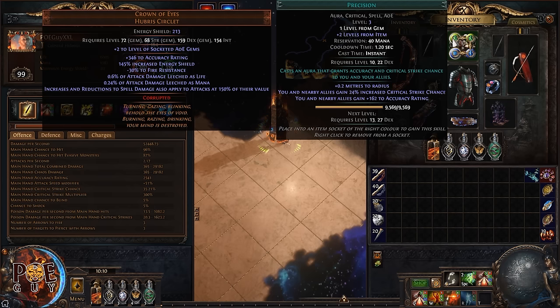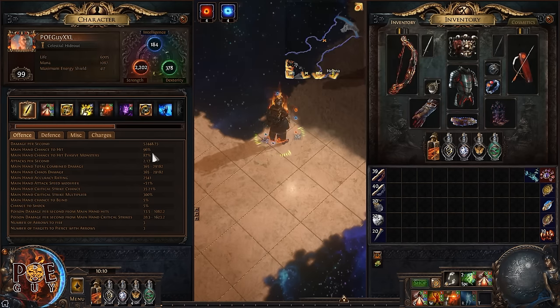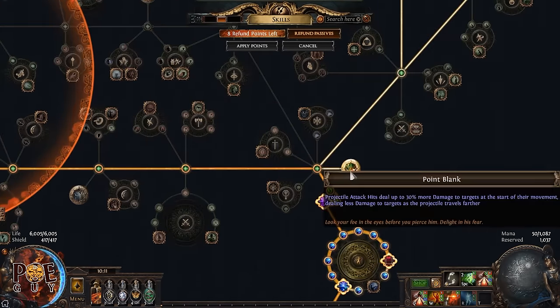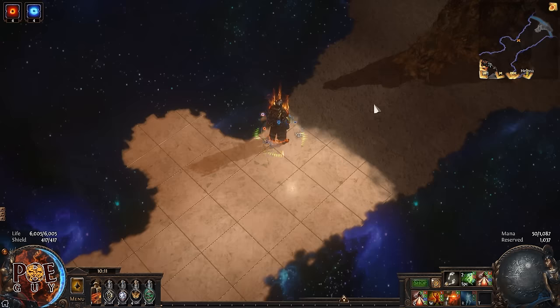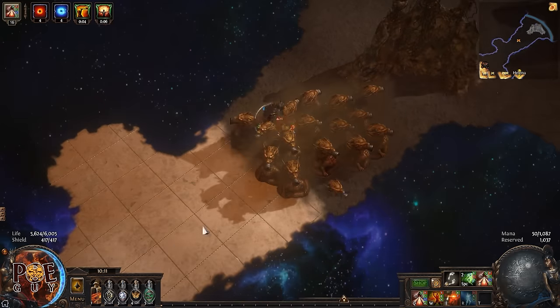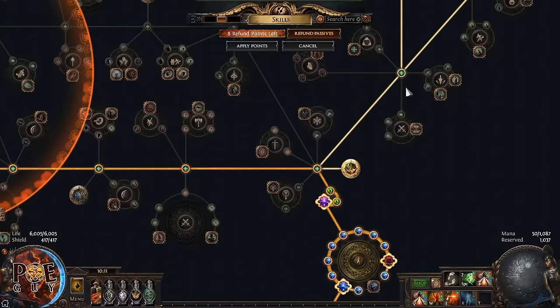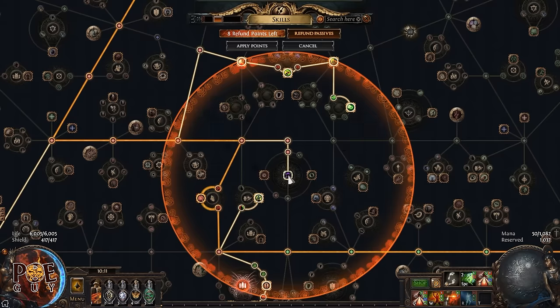You want Point Blank here — it gives 30% more damage to targets at close range. For a boss, you spawn all the totems near the boss, then you run, and the totems get that 30% more damage, which is huge. For the timeless jewel, we use Lethal Pride — this gives strength nodes. Look for one that gives increased strength on the notables you already take.